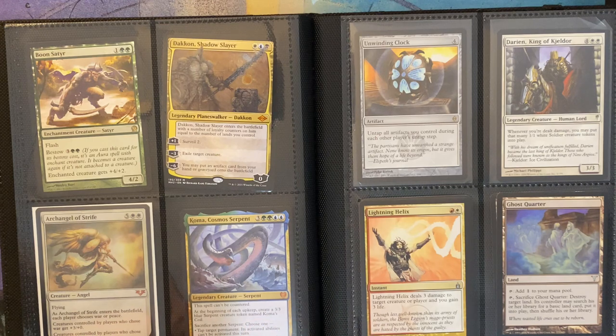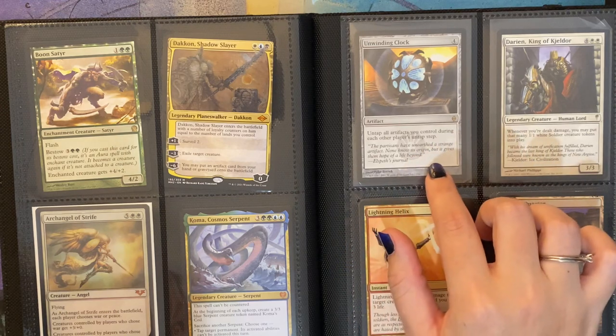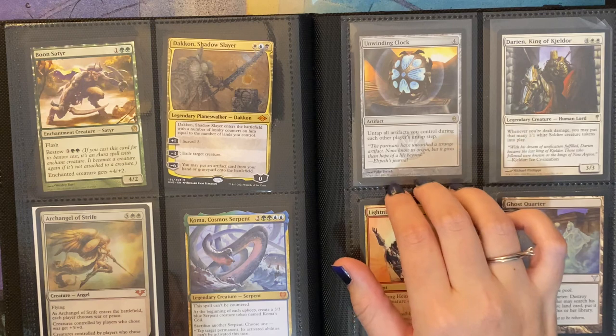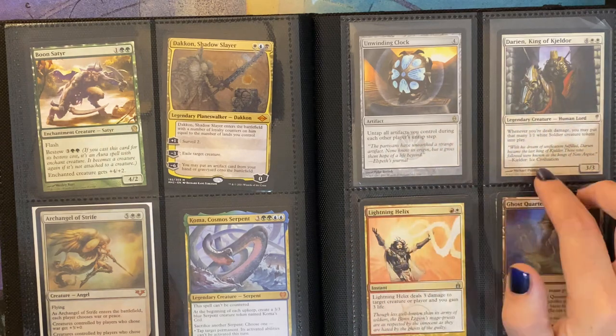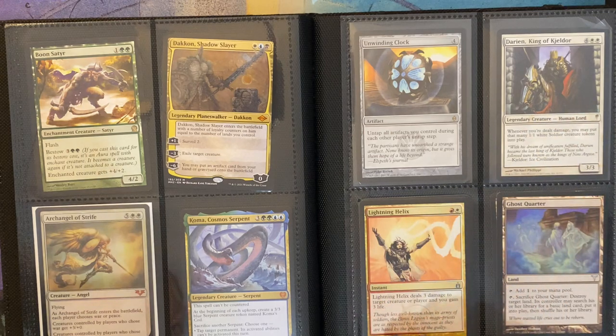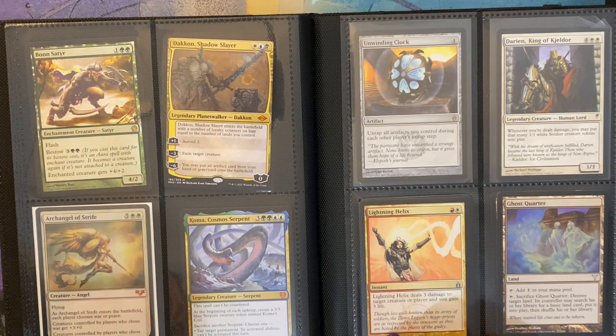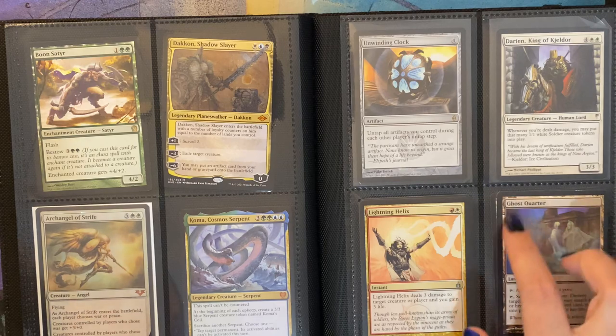This is Koma, Cosmos Serpent. This one was pretty popular when it came out — I'm not quite sure if it's still as popular now. Unwinding Clock — untap all artifacts you control during each other player's untap step. That's pretty interesting, and it's also a really old card. Darien, King of Kjeldor. Lightning Helix — Lightning Helix deals 3 damage to target creature or player and you gain 3 life. This is pretty popular in modern. And then Ghost Quarter — I like the art on Ghost Quarter.